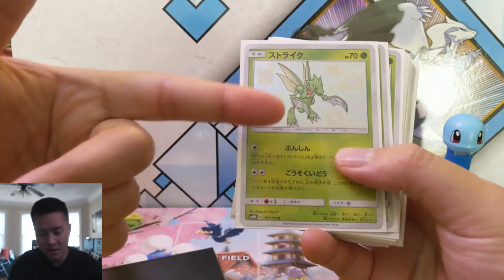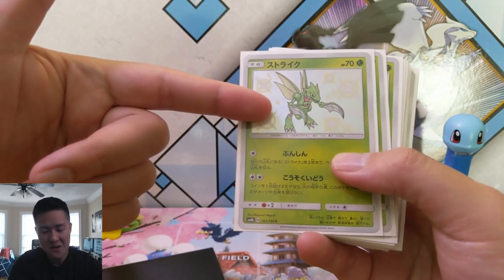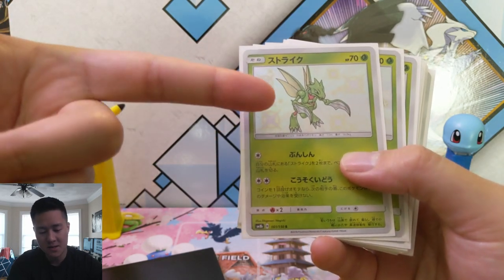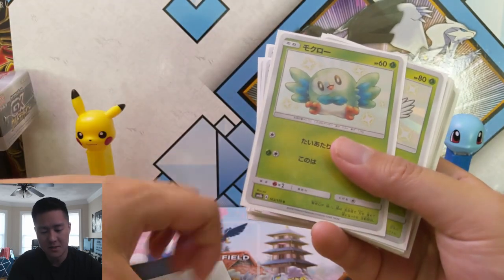Scyther — I feel like the art is not that crazy, and the shiny is very similar to the regular. So to be honest, I'm disappointed in Scyther. But either way, Scyther is such a cool Pokemon, one of my favorite ones from Gen 1. I definitely would like a couple copies of that.